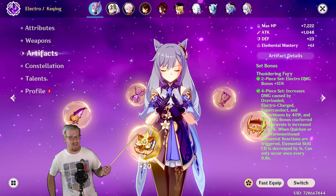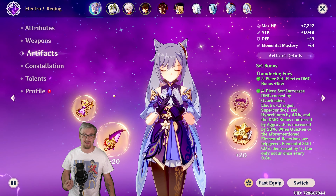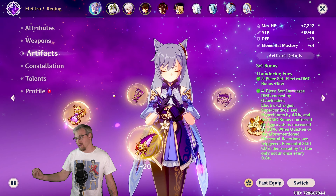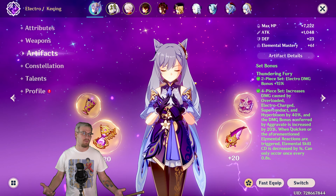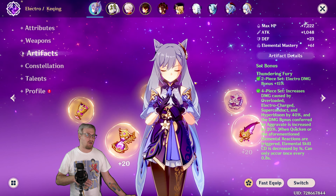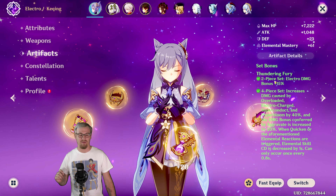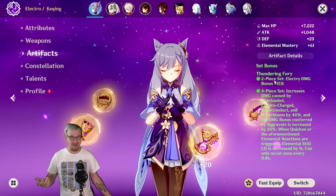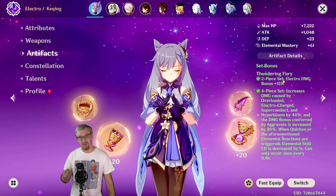Thundering Fury — I wanted to do a video on this artifact set because Clorinda's coming out next patch, and this is going to be one of her best sets. Just like with Arlecchino, Gladiator is one of her best sets instead of the new artifact set, which most people just have Gladiator lying around from doing boss runs. Thundering Fury is an older artifact set that people should have some of. I don't have a single artifact from Thundering Fury because I've never ran it, but this is going to be phenomenal for Clorinda.